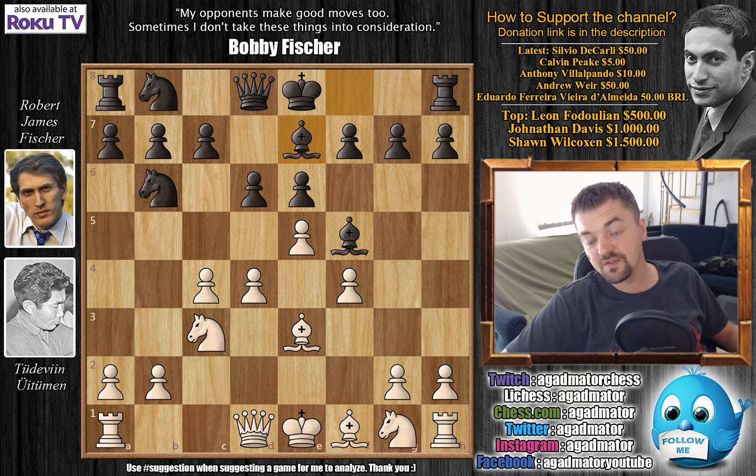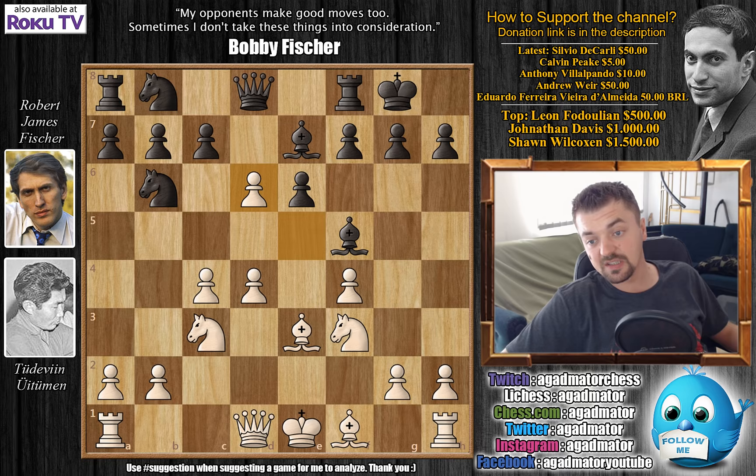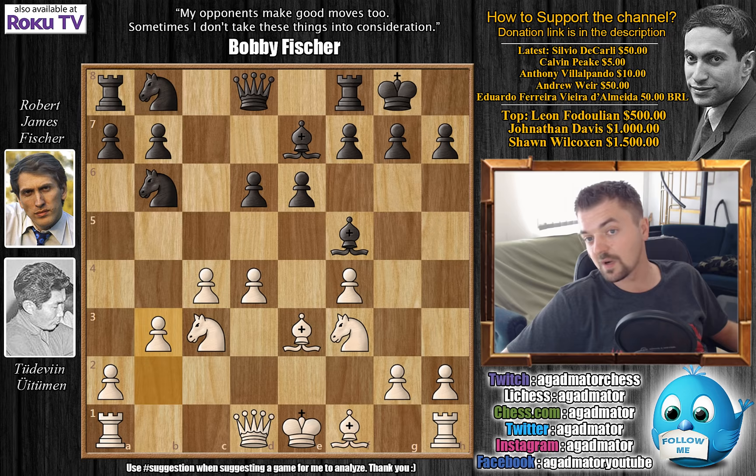Bishop to e7 preparing to castle, knight to f3, and now castles. Then exd6, cxd6, and b3 — a nice solid move improving white's pawn structure. Fischer goes d5, we have c5 advancing the pawn, knight b6 to d7.